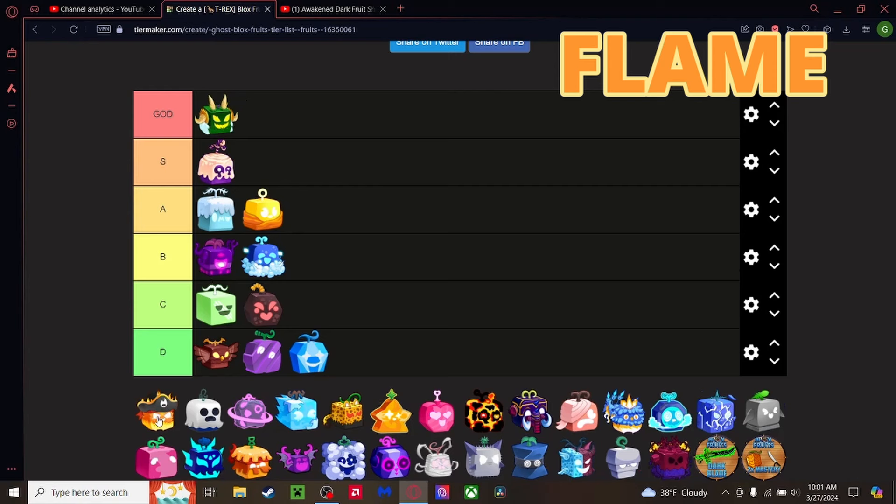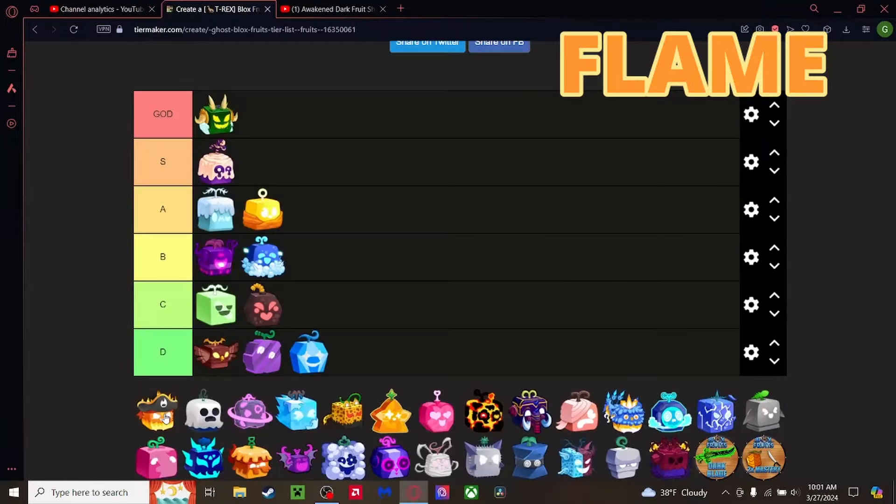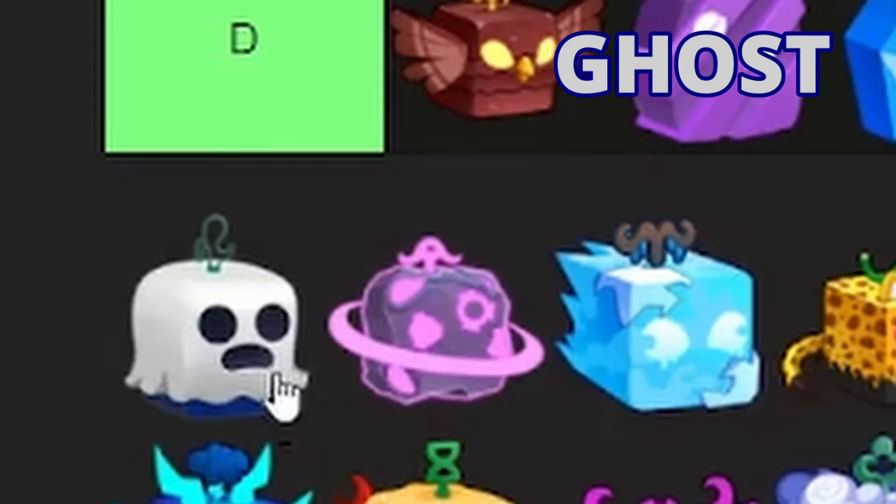Flame fruit — my very first fruit, I have a fondness for it. The awakening is actually pretty decent, probably not as good as Darkness but still good. Without the awakening though, the moves aren't that great — the flight is one of the slowest I've seen, combat isn't that good, cooldown is bad. The awakening makes everything better. It's probably worse than Control, so bottom of B tier.